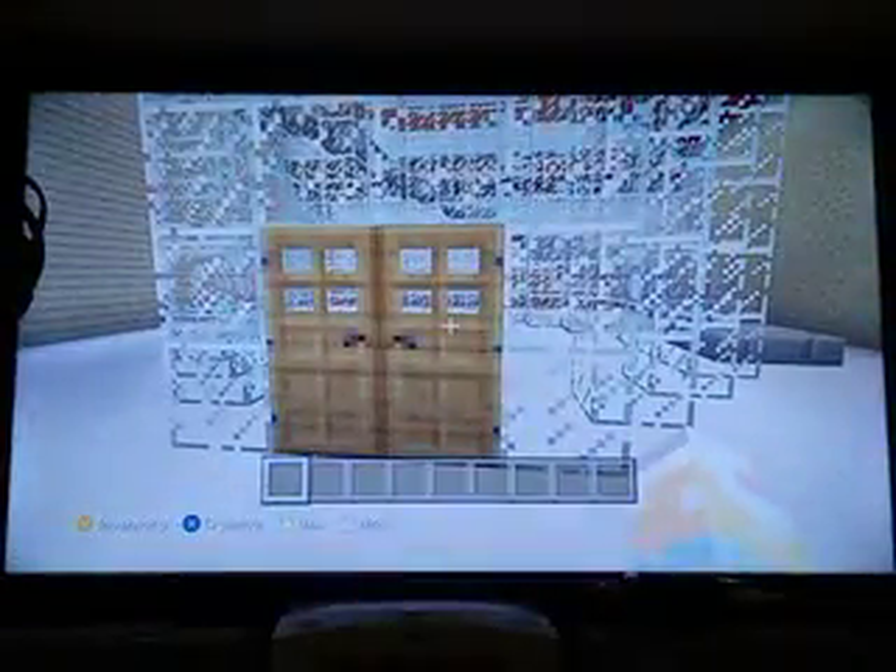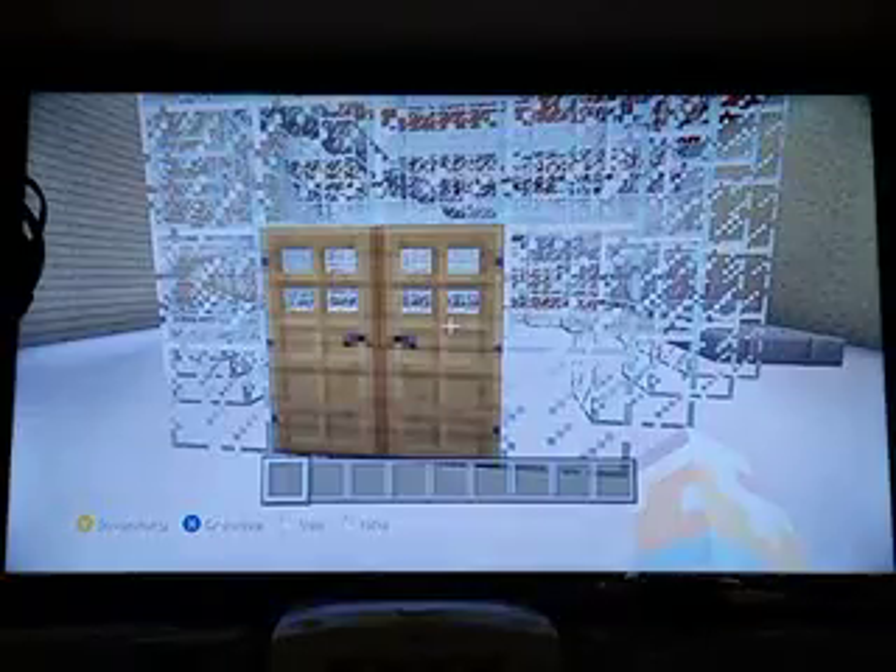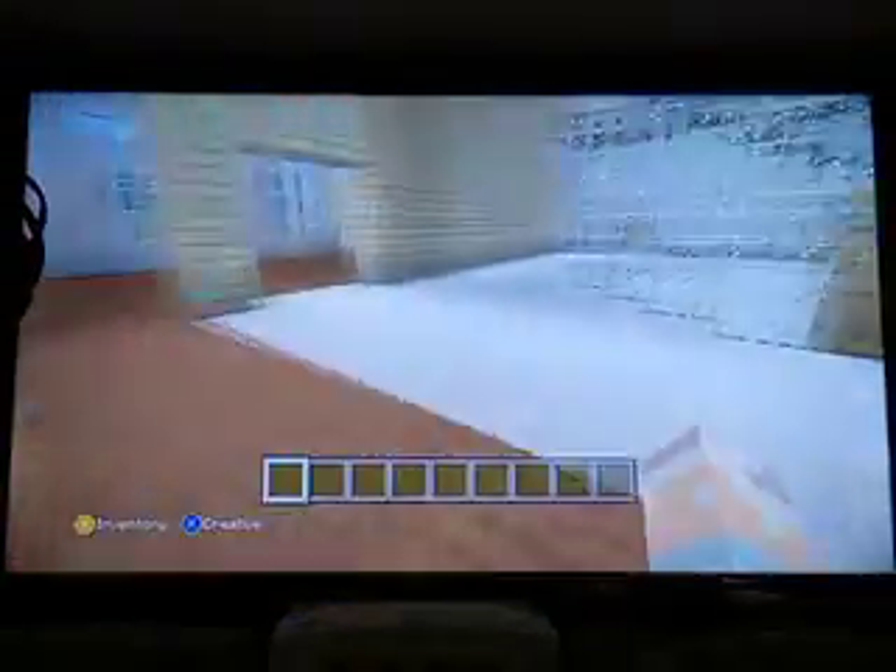So that is the bottom floor. The elevator is actually pretty cool. You can't actually build a working elevator in the Xbox 360 version of Minecraft because we don't have command blocks — you need a command block to build an elevator. So you just have to pretend. You can take the elevator and go straight up to the top floor, or you can do it the old-fashioned way and take the stairs. I'm gonna take the stairs.